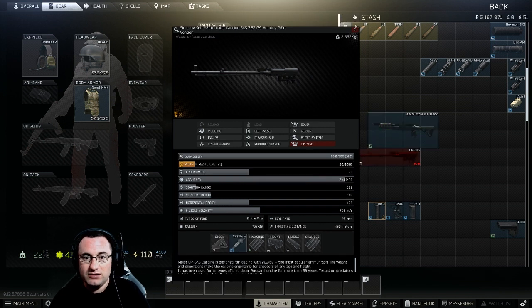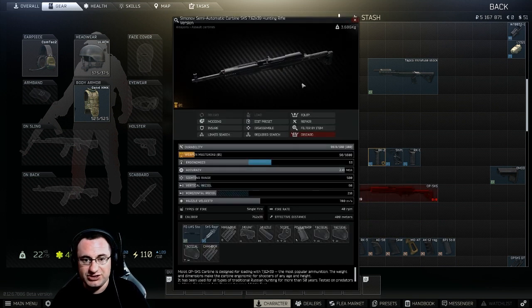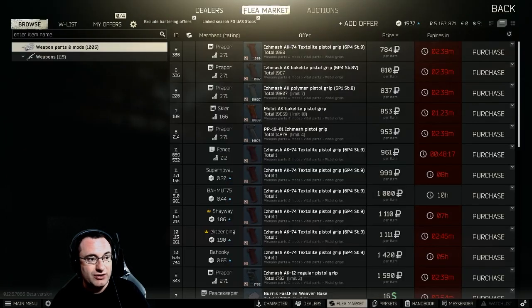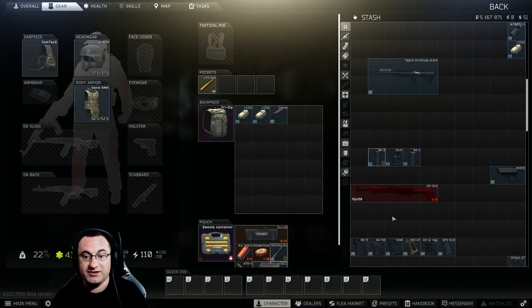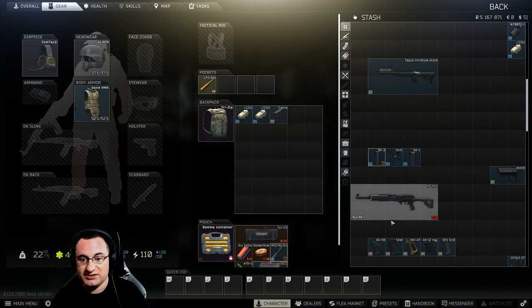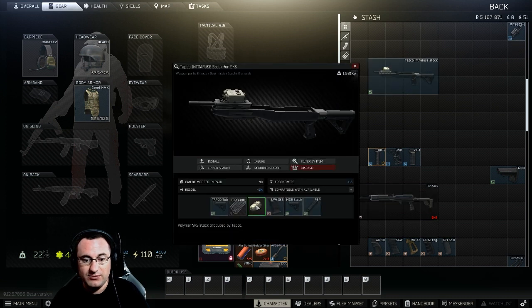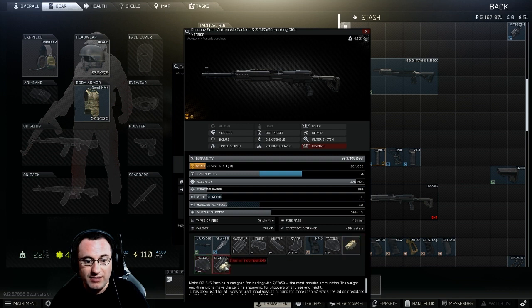Next is the FDUAS handguard. It has no stock selection — it just comes with the one attached — but it lets you pick from essentially any AK pistol grip. The RK3 is at the top end with +13 ergo, and on the budget side the Izhmash AK grip adds +6. That makes it a complete gun. One thing you can do on both the Tapco and the OP-SKS is add laser devices. The Tapco limits you to the very top rail, while the FDUAS lets you put them in four locations: left, right, bottom, and center. However, you cannot put a foregrip on the FDUAS.